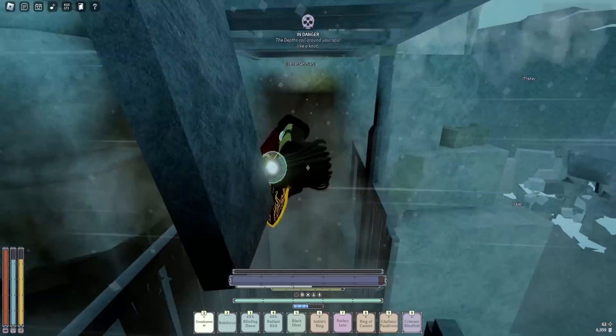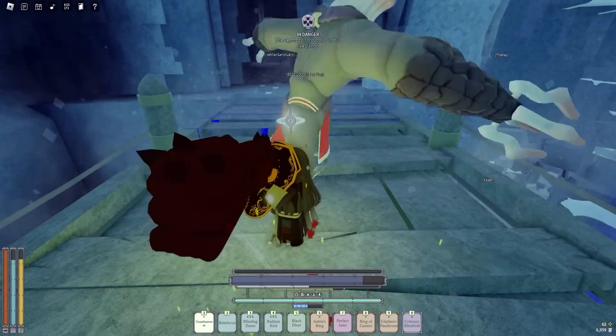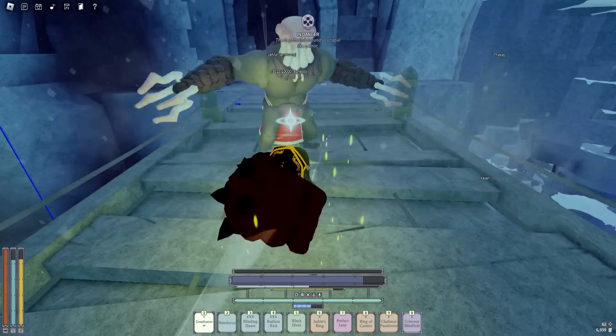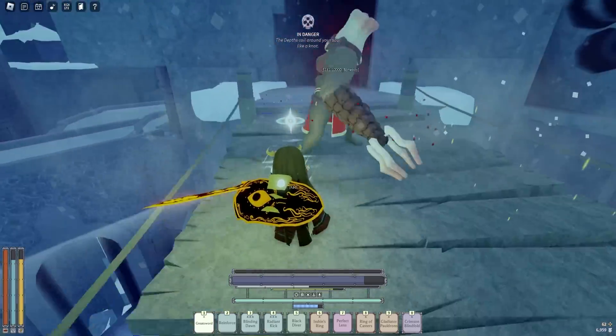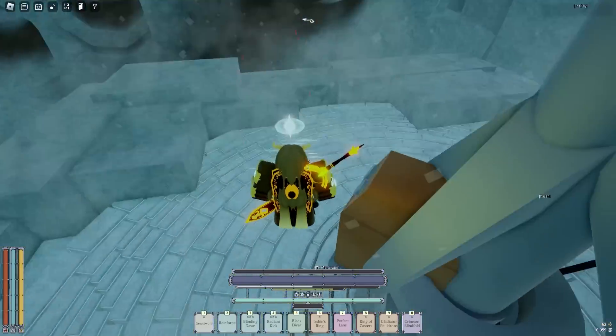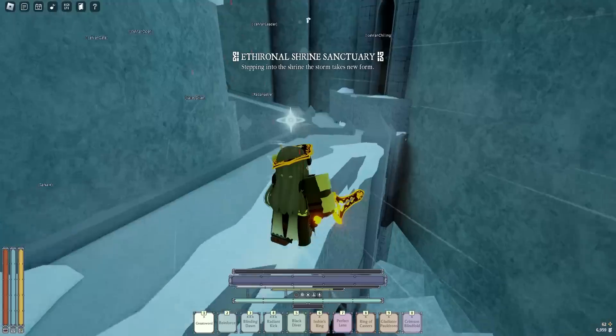First off, you obviously need to activate the generator, so just summon the bone boy here. You can either cheese him or just kill him — I'd kill him because it's a PvE slot with a lot of sword damage. Once you kill him, go to the generator and activate it. I have a lot of parasites on me so I'm gonna go clear those up real quick.